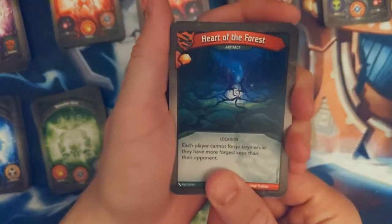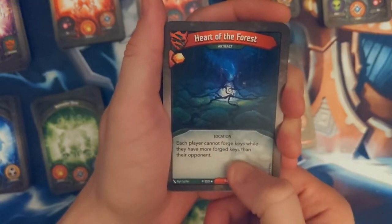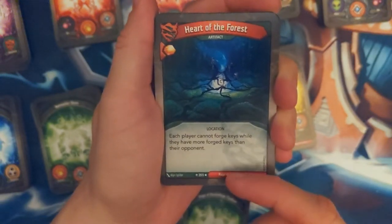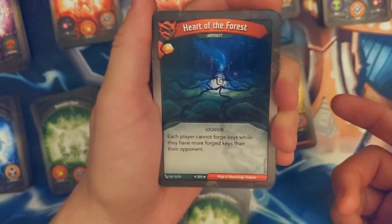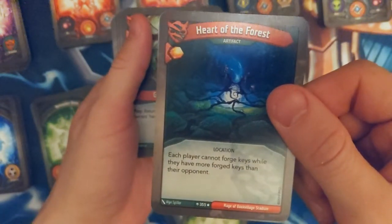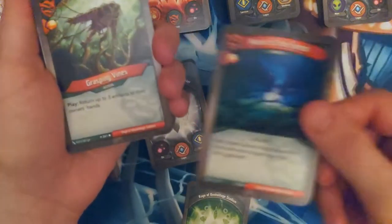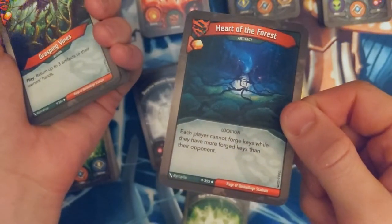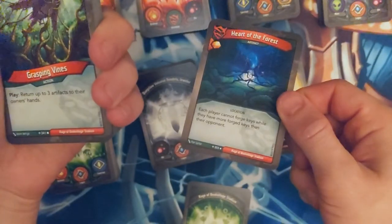You're going to steal my cards — Heart of the Forest. Each player cannot forge keys while they have more than... I just came back from an event where someone used this and the way they described it really confused me where they literally couldn't win. Like this thing is confusing. I feel like it's going to cause more trouble playing this than actually getting any joy out of it. If each player can't forge keys while they have more forged keys than their opponent, it's just back and forth so neither player can win, right? Weird.